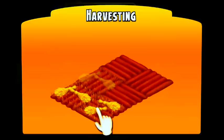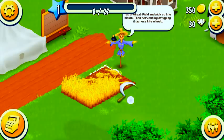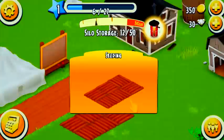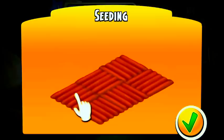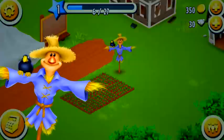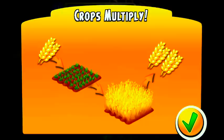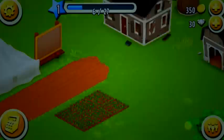So we're learning how to harvest — you just click the sickle — and this is how you plant. Just drag and drop like that. Every time you plant one crop you will harvest two crops, so if you start with one wheat you get two, plant those two you get four, four you get eight, and so on.